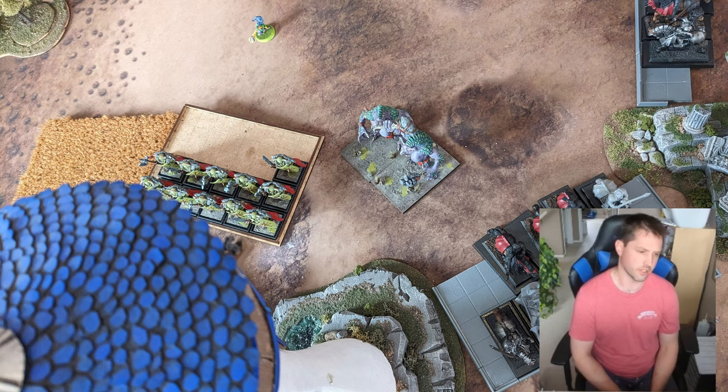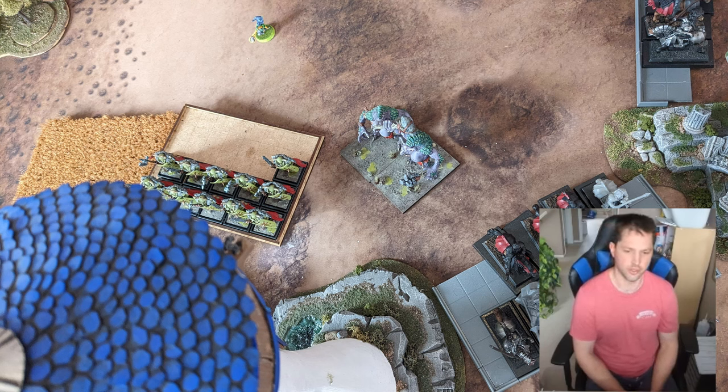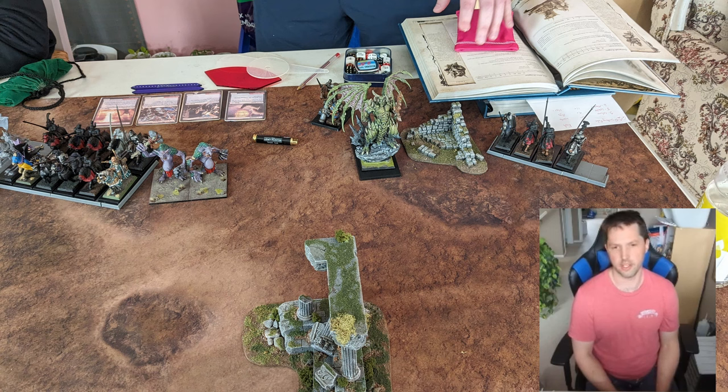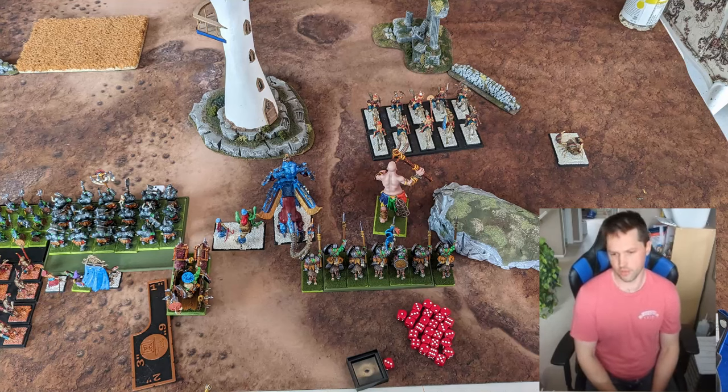We ended up losing that one pretty badly. As far as how everything else performed, I was pretty happy with my Black Orcs — they were doing really well matching up against the Forsaken. The only thing is the Forsaken kept rolling AP2 for their attacks, so the 3-plus armor save wasn't doing as much as it could. We did manage to kill the 3 Dragon Ogre unit and get the extra points for that. But they killed all three of the units they were gunning for with the Dragon and Magic from the big knight bus, and that whole right flank just fell apart. It was an easy walk through for them.